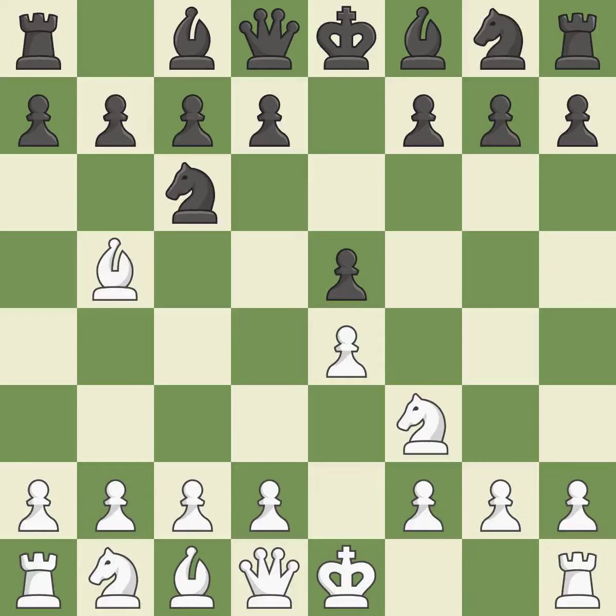The Rui Lopez Opening develops the Bishop to immediately attack the Knight on C6, the lone defender of the E5 Pawn. A6 forces the Bishop to decide — exchange or retreat. BA4 safely retreats the Bishop while keeping pressure on the Knight.